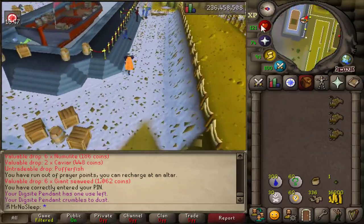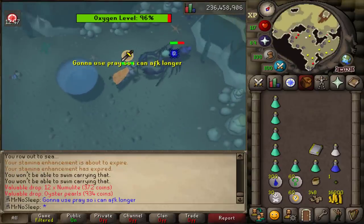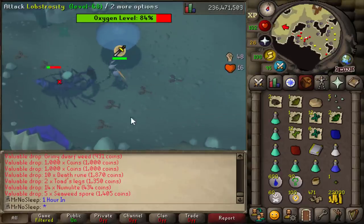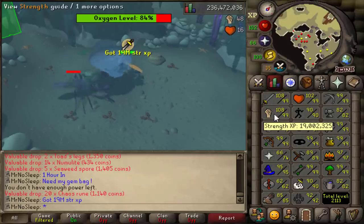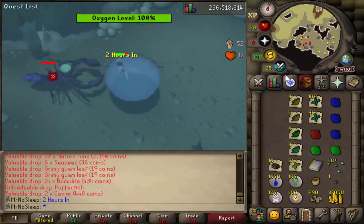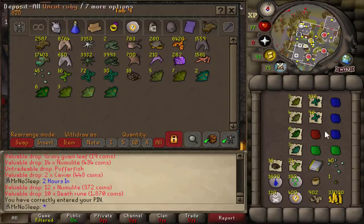A lot of what you're going to receive is noted — just noted herbs and stackable items. If you bring a gem bag and a herb sack, you can bank everything automatically inside those two things. You do get a decent amount of gems and herbs here, so I'd really suggest bringing both of those items. The ring of wealth was also accumulating all the nummulite and coin drops automatically.